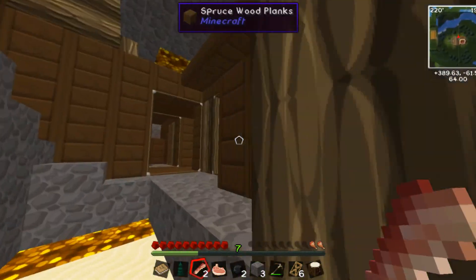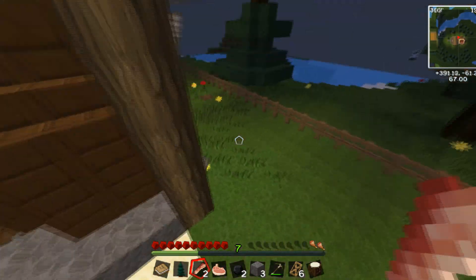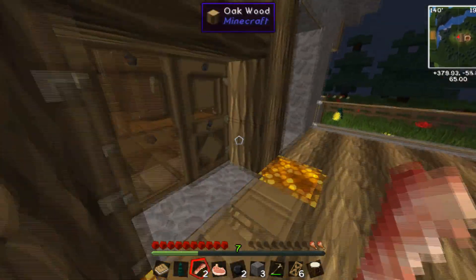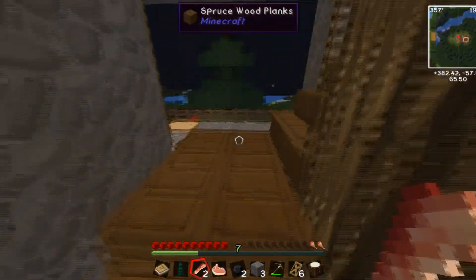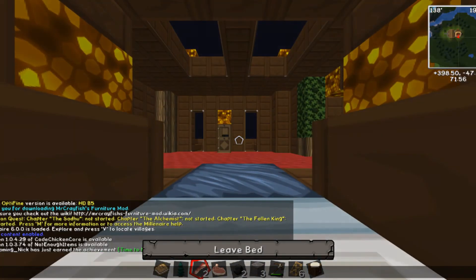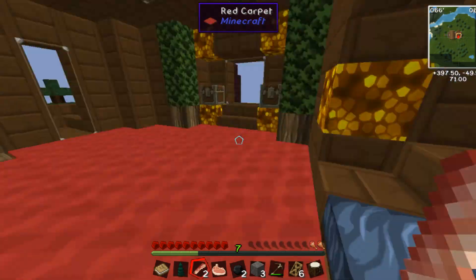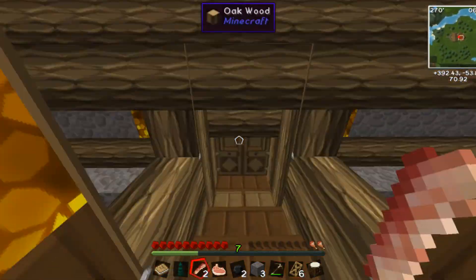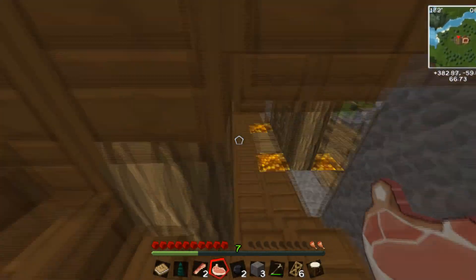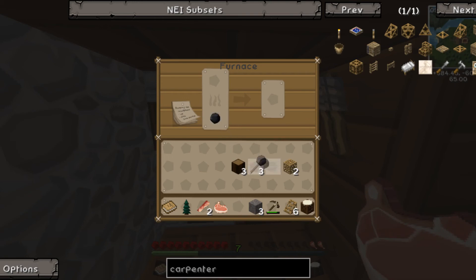I hate vanilla Minecraft with a passion. I really do not like vanilla. I mean, you already know what to expect — when you go into a mine, you mine, you make builds. That's what Minecraft's all about, but with PC you can have all these mods, all these opportunities to do different things — like get bacon instead of pork chops, all these different things you can make. It just seems like a waste using regular Minecraft, but everybody has different tastes.